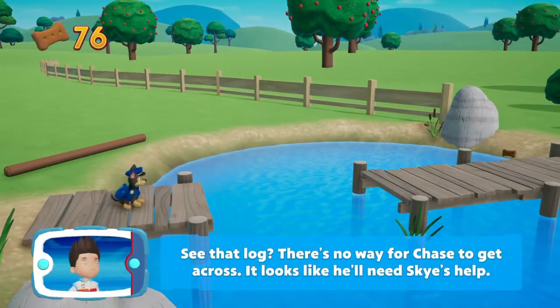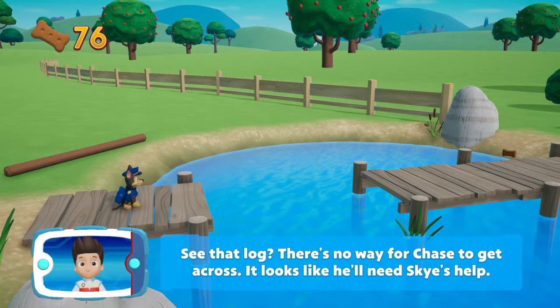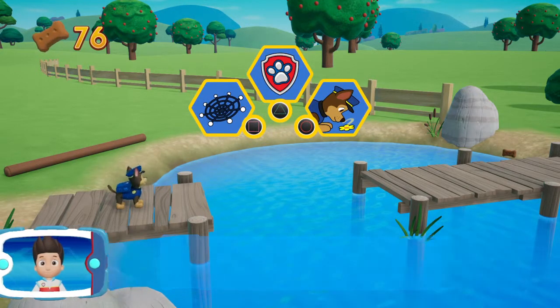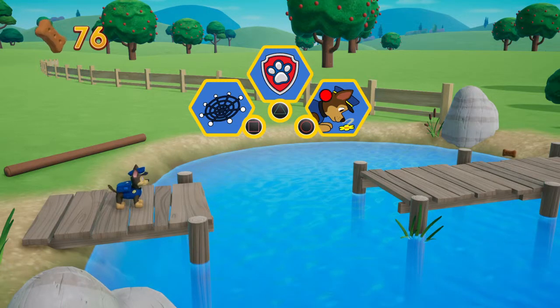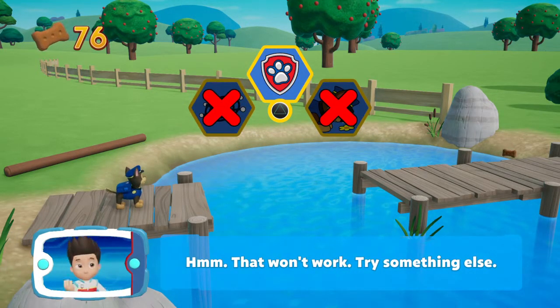See that log? There's no way for Chase to get across. It looks like he'll need Skye's help. Which pup ability should you use? Try again — that won't work. Try something else.